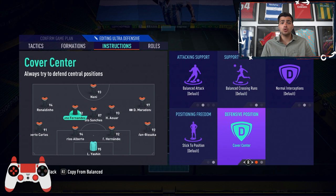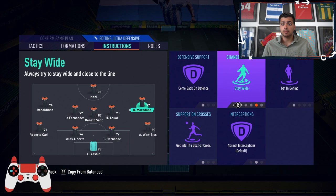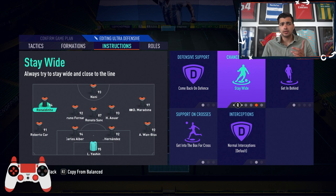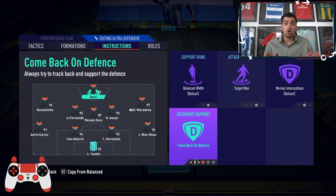Since we use this formation to maintain the lead, the most interesting instructions are the left and right center mids on balanced attack, cover center. You can use cover wing as well if you feel overwhelmed down the wing. Stay wide and get behind on the right and left mid is very important, along with come back on defense. The striker should be on target man and come back on defense.